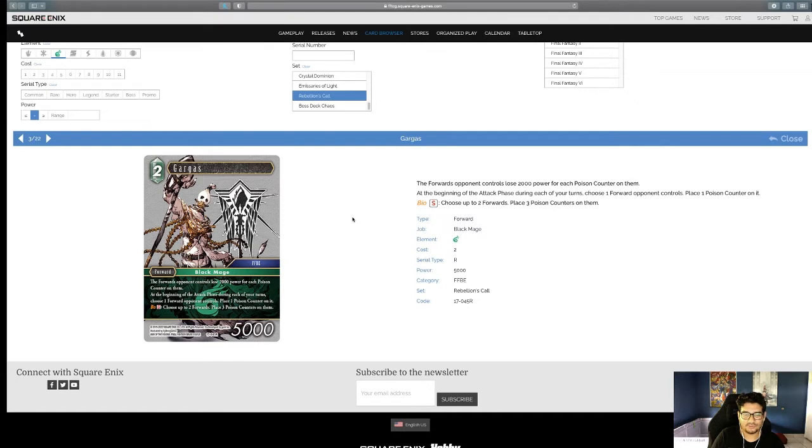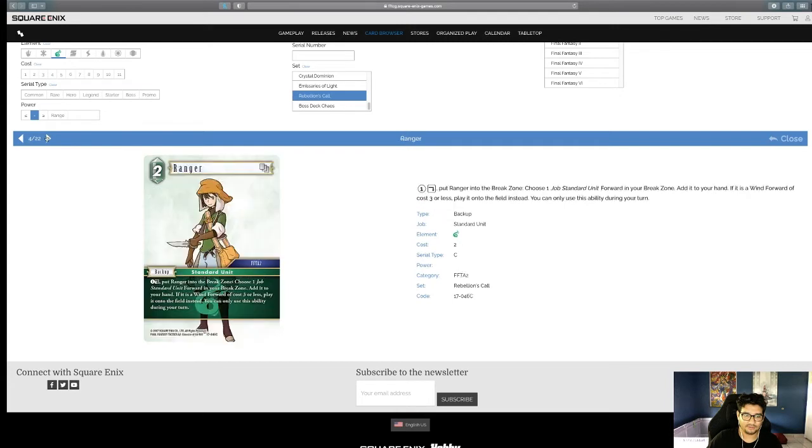I'm not sure where he finds a home, but he has a lot of redeeming qualities — he's a two-drop, so cheap, he's a Black Mage so there's the new Vivi, the Black Mage packages, FFBE which we know is the strongest set, and he's searchable. All in all a great card. In sealed, if you pull this and enough Wind backups, just go Wind — and if you pull multiples definitely go Wind for sure.